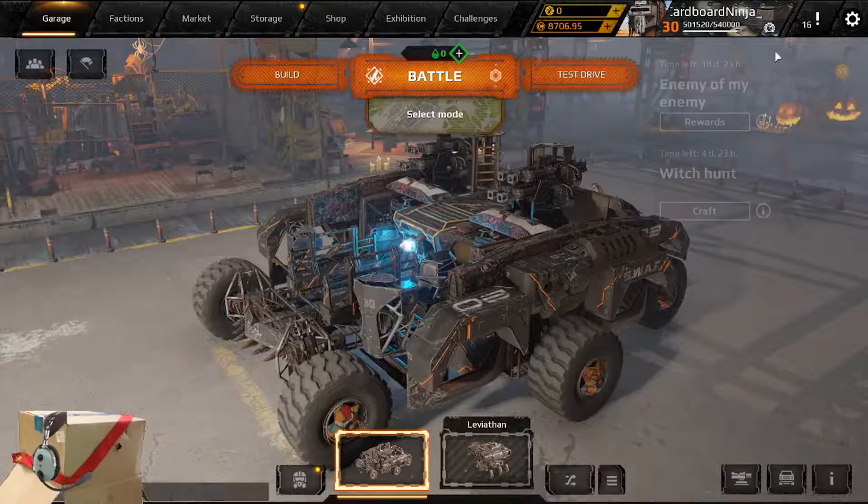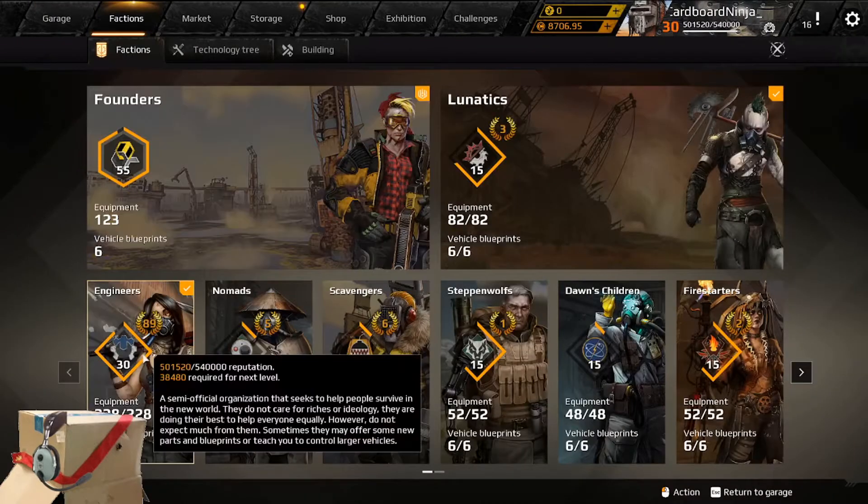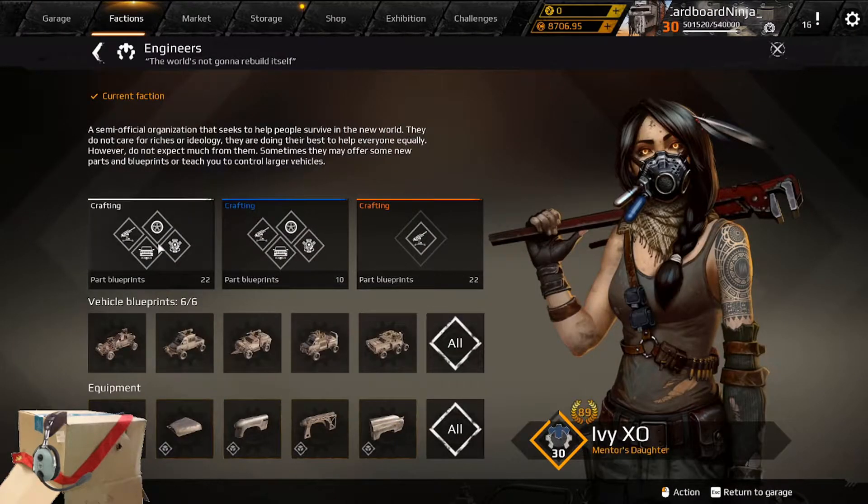As for fuel, players are given an amount of fuel each day based on their engineer level. Beginning players will be given 60. Once your engineer faction reaches level 5, that will be increased to 100, and finally when you reach level 10, it will reach its maximum of 200.